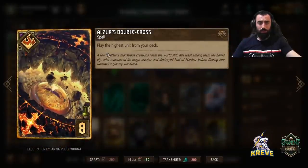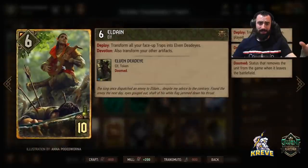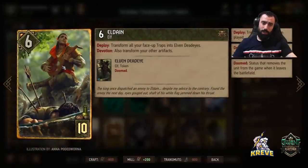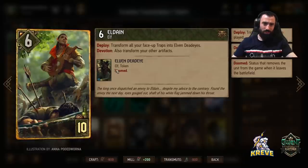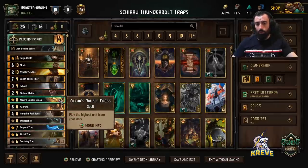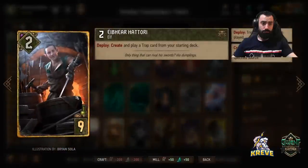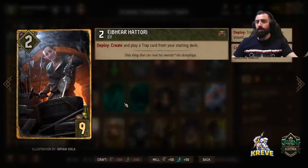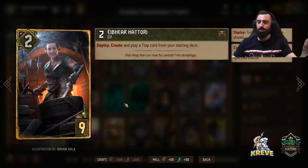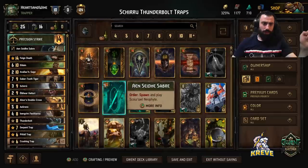We have Alzor's Double Cross — play the highest unit from your deck — to give us consistency in getting Eldane, because that card is going to play for a ton of points at the end of a match. Imagine all your traps laid out, then you play Eldane and they get transformed into three-powered units for a ton of points. If not, Double Cross is also good for getting Saber-Toothed Tiger. We've got Hattori in here just to create more traps; especially nice is the Serpent Trap he can give. Play him in the third and final round with Eldane.